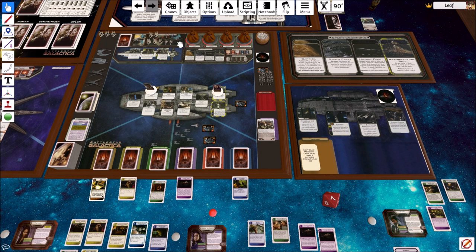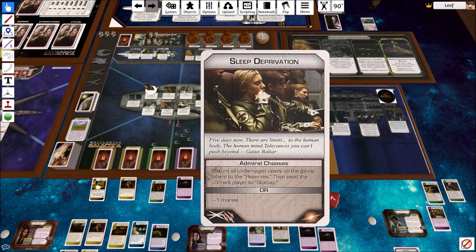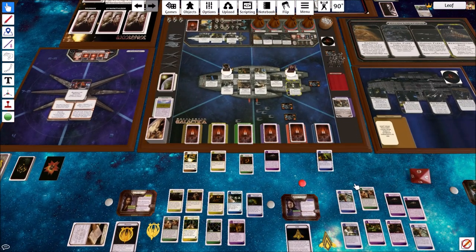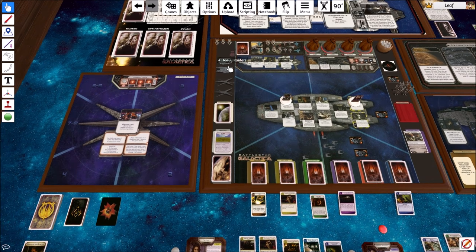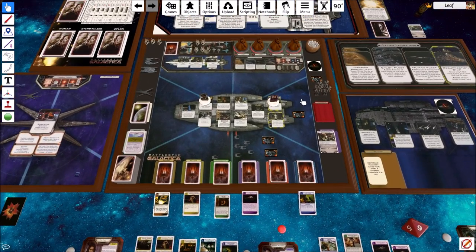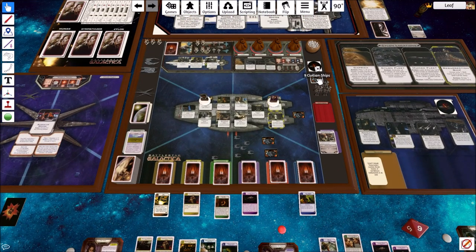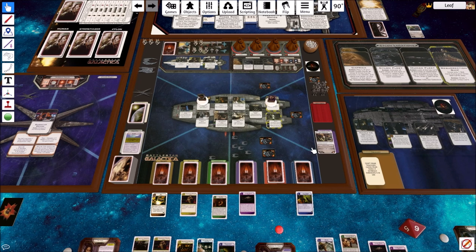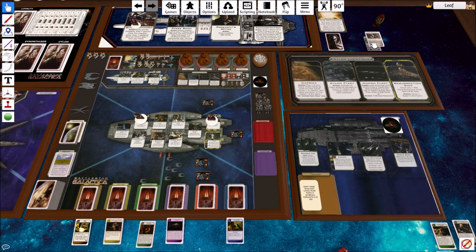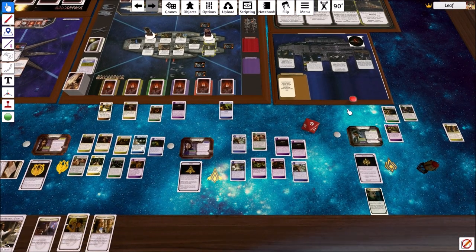Since there are no base stars, we add a base star to sector six. Pursuit Track increases. D is the CAG, so she needs to add a civvy ship to a location. We do get a jump prep, which is where we can actually do something with it. It goes to Tom Zarek.